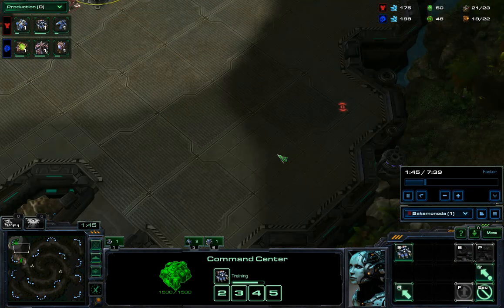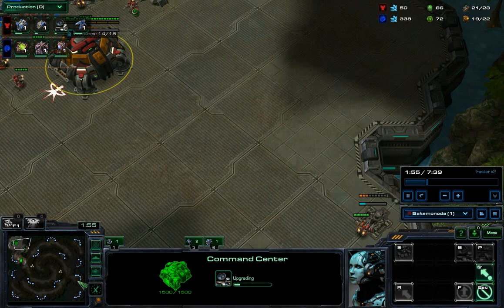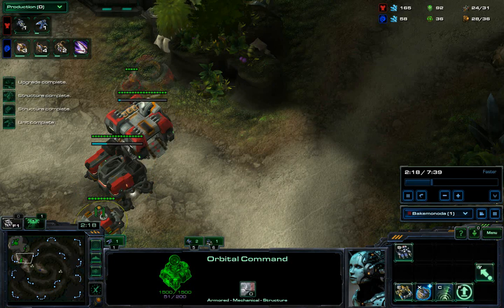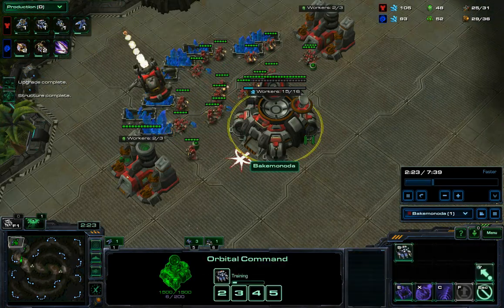Next is your orbital and the depot. And then you rally all your stuff across. Just boost this up a wee bit. And yeah, there's my Reaper. Next is my Starport. I'm building Reaper, Hellion, Starport, and the Marauder as you should.